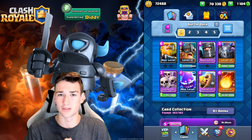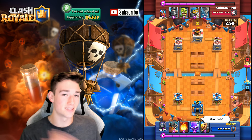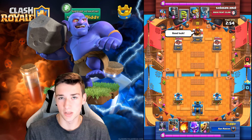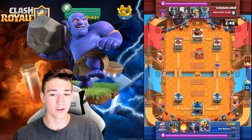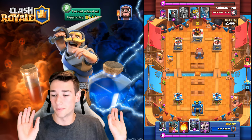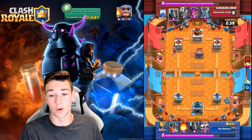I'll show you guys a quick replay to start the video off. We're hopping into replay number one. I say good luck. We don't know this guy's deck right now, but we're sniffing something toxic brewing in the air. You can see the Electro Giant right there. So I go Electro Spirit first play — I wouldn't normally recommend it, because you can give them a free King Tower activation if played correctly by the opponent, so be careful if you're going to do that.